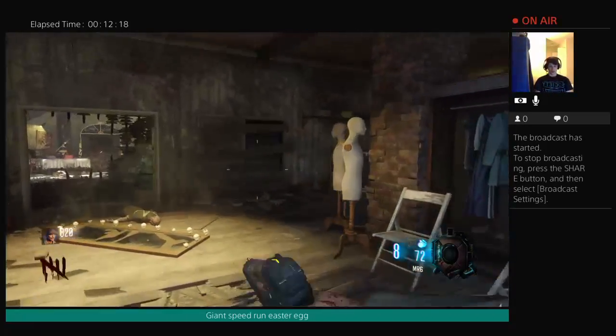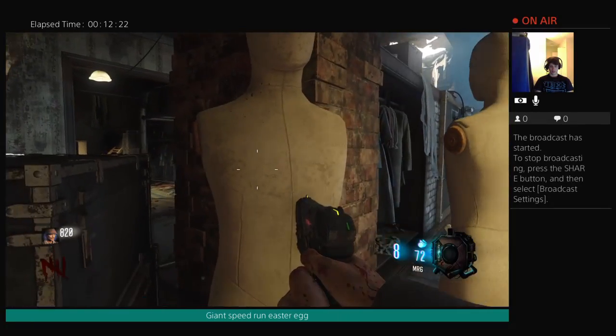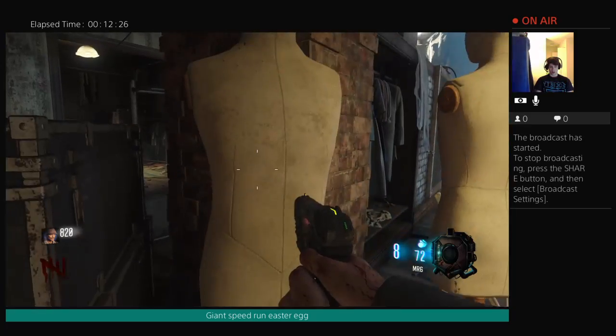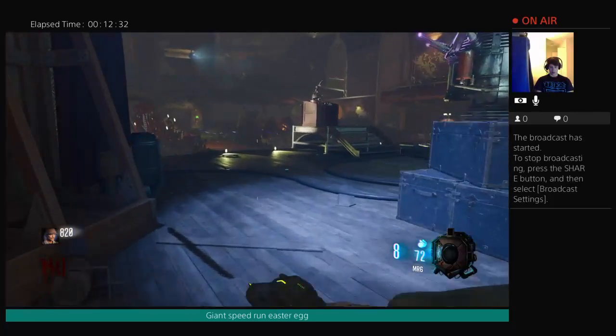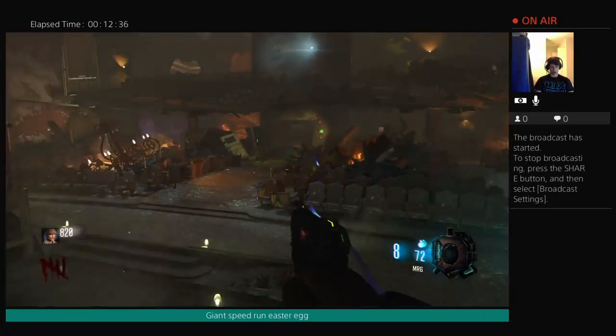Alright, so we should try this one more time. Stand right here — 1, 2, 3, 4, and 5. We're going to run over, jump in the teleporter, and it should transport us to the Pentagon room. Guys, if we are lucky, let's find out.